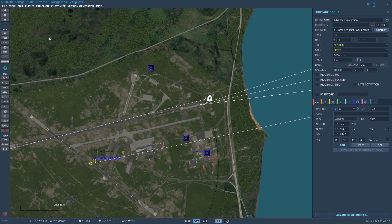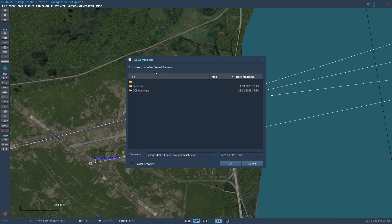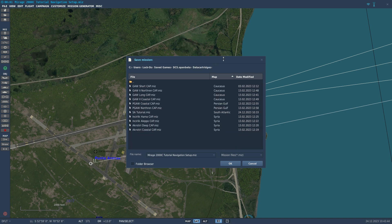That's it for creating the actual flight plan. Now to get the game to recognize this as a flight plan, you want to go to File > Save As and go into your Saved Games folder. Then go to your Open Beta folder — or whichever version of DCS World you are currently flying. Go in and if you don't have a folder called DataCartridges already, go ahead and create one — all one word, capital D at the beginning. Once you have that folder created, open it up.